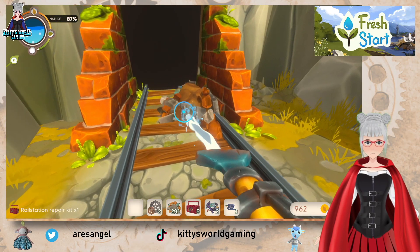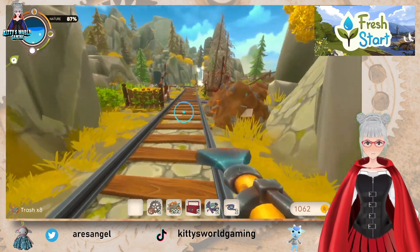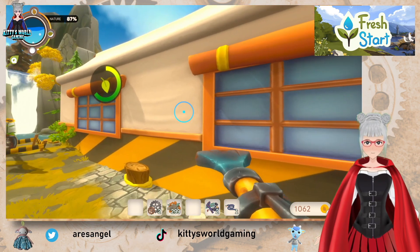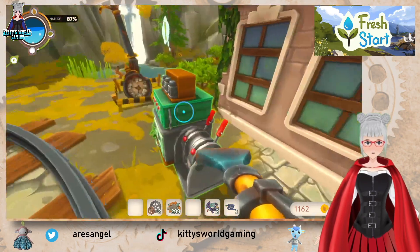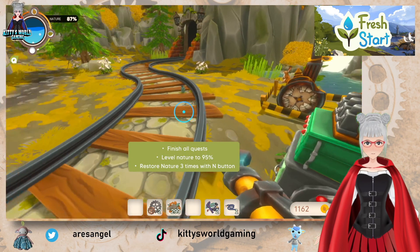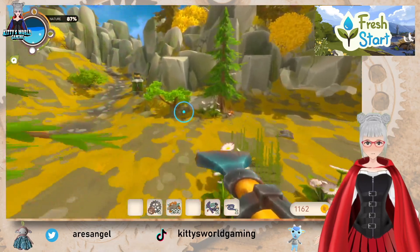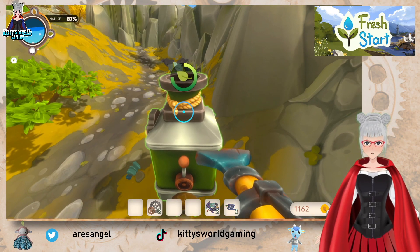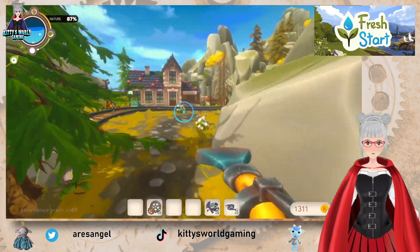And this is the second tunnel — that's the tunnel I found. I think I can now fix it — yes I can! Look at this, the train station. What do I have to do here? Finish all quests, level nature to 95 percent, restore nature, and for this I need three — I only have two. I think I'm allowed to do the nature thing again soon.